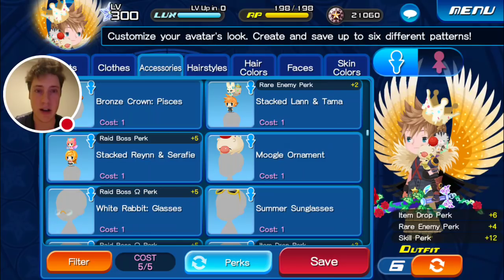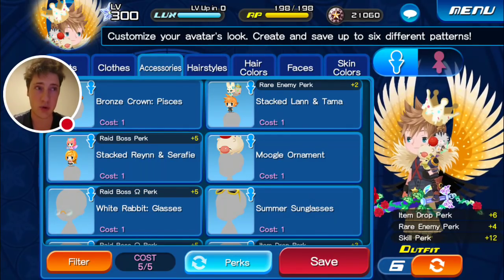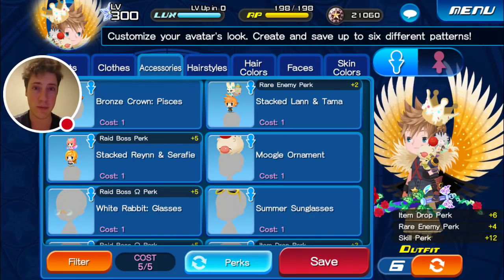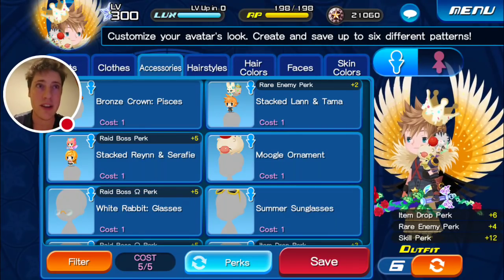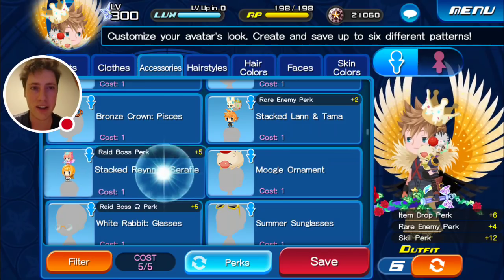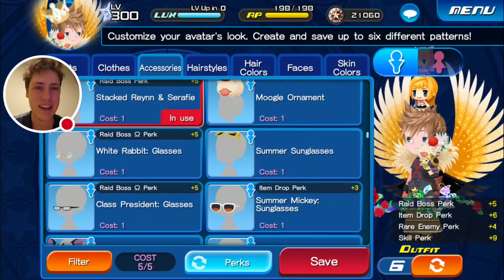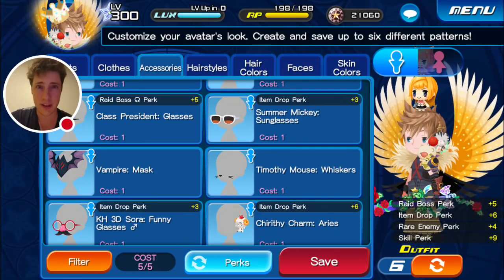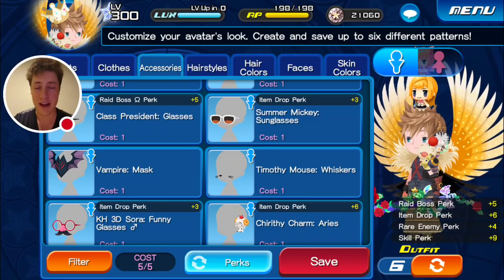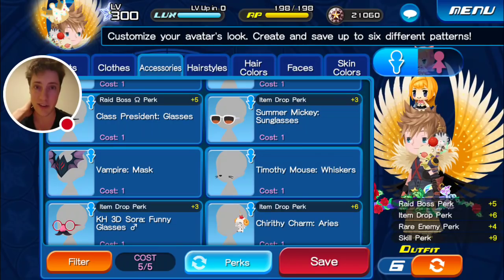You really do want raid boss Omega perks on, because they give out lots of lux and really good rewards. A high-level Omega Behemoth, people typically farm those during the non-event raid weeks, just because of the insane amount of lux they give off, and the red planes, and the evolution materials, and all that good stuff. So I can't really imagine a time where you'd ever want the regular raid boss perk on. Item drop - when you are farming for event medals that drop from particular enemies, I don't know the exact math, but may as well stack the odds in your favor, put on as many item drop perks as you can and just pray, basically. When the Maleficent farming event came around, I just slapped on as many item drop perks as I could and away we went.